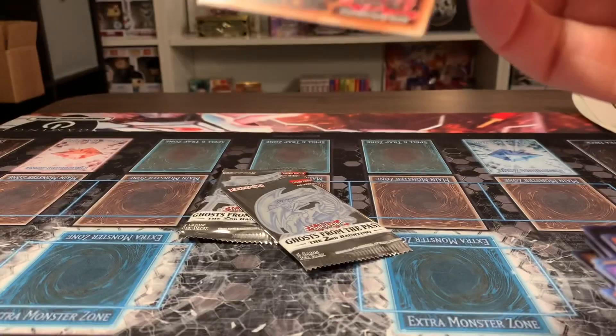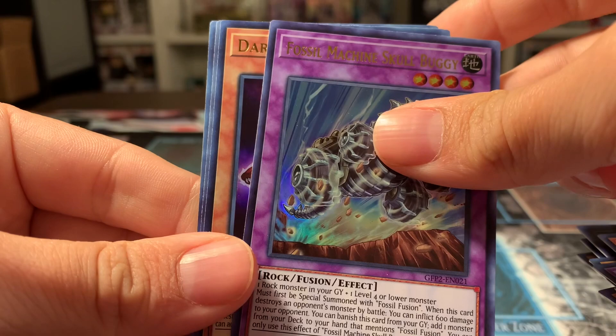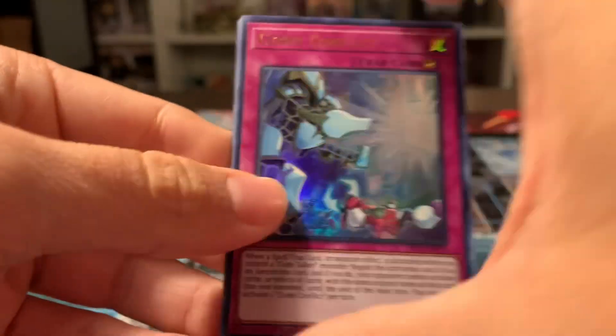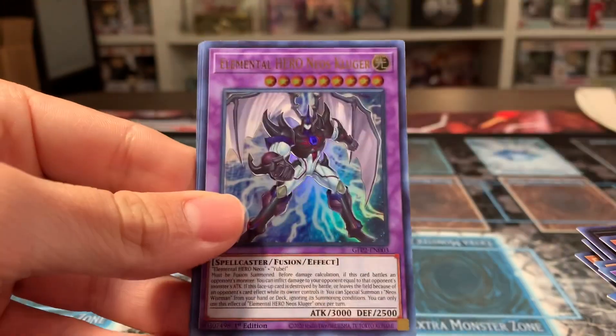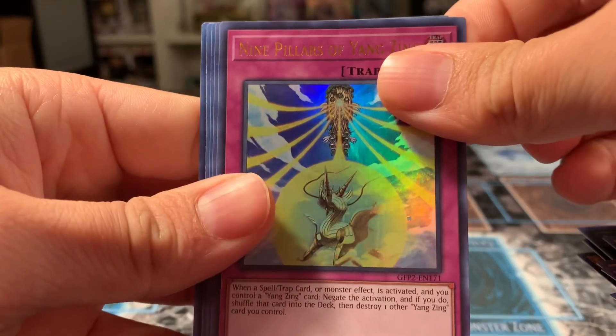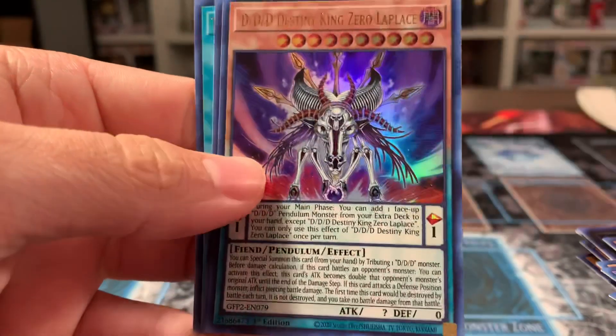Three packs left. Can we get a Ghost out of three packs? Nope — Dark Alligator. I thought for a second it'd be Dark Magician Girl, but the chances of that are very unlikely. We have our Sinek Conflict, a Domain, and an Elemental Hero Kluger. Last pack of this opening. So we have a Nine Pillars, a Doppel Warrior — it's a DDD.